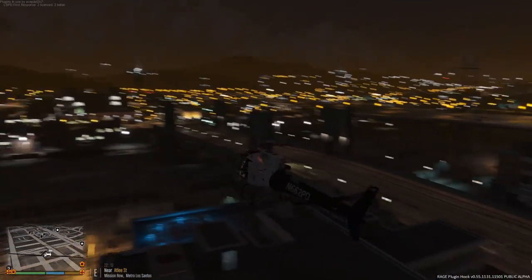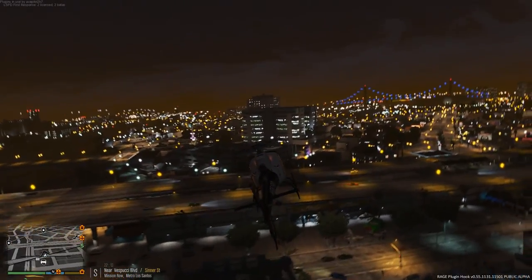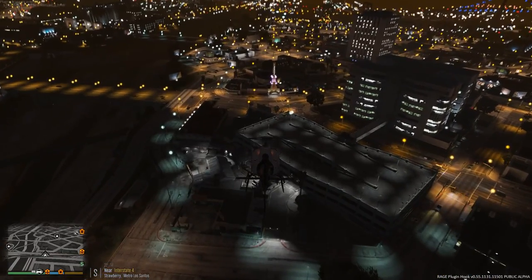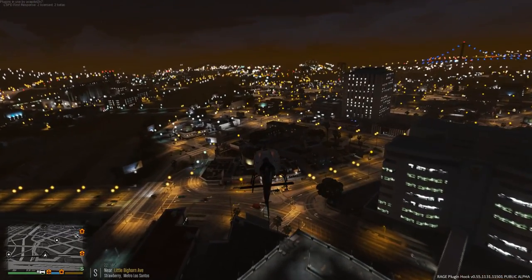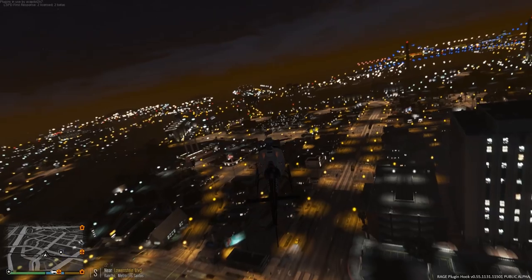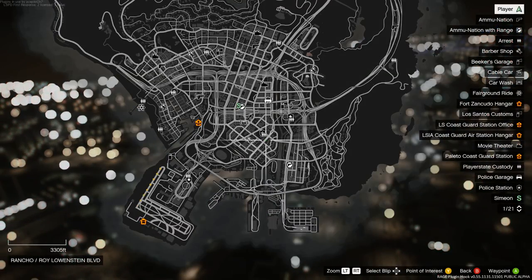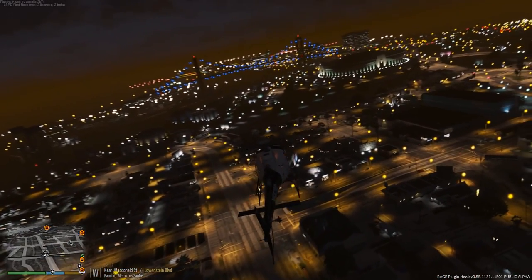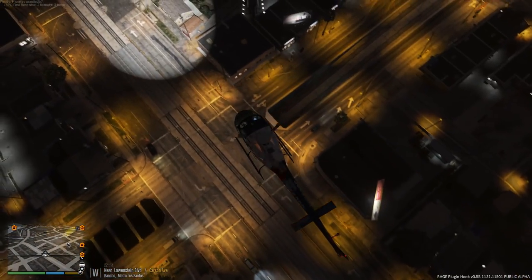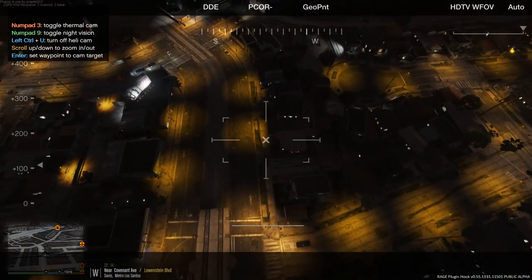It is about 10 o'clock now, we are in service. Let's go ahead and head towards the Davis area because there's always crime in Davis. We're going to fly over Davis and see if we can assist some ground units with any chases or anything they have. We are a city-wide unit though, so we can respond anywhere. I just like to head to the most crime-ridden neighborhood, so we're heading over to Grove Street. We also have a working spotlight - that thing is really bright and I can control it.